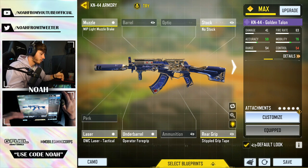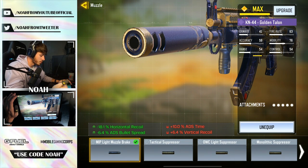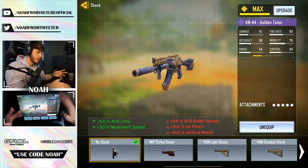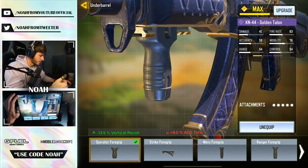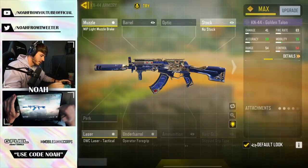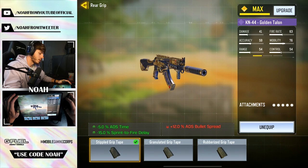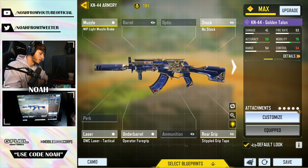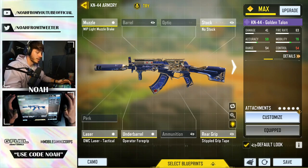This is the build we went with for the KN44. We used the MIP Light Muzzle Brake because it significantly helps horizontal recoil by 18%, which is a ridiculous amount, but it lowers mobility quite a bit, so we use No Stock to combat that. With those two attachments combined, vertical recoil isn't great, so we went with the Operator Foregrip to address that. Then OWC Tactical Laser as a standard mobility attachment, and Stippled Grip Tape to boost mobility and sprint-to-fire delay by a huge 15% bonus. Overall it's a well-balanced build with improved mobility and horizontal recoil control.